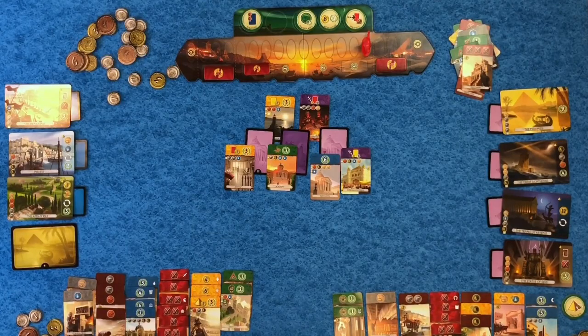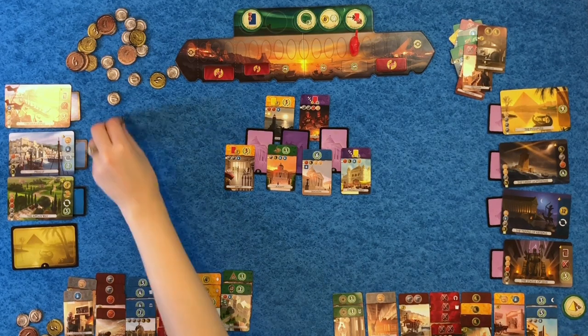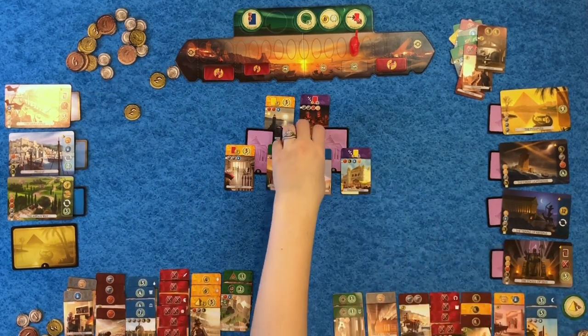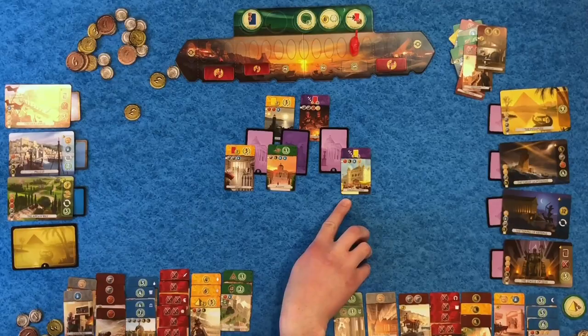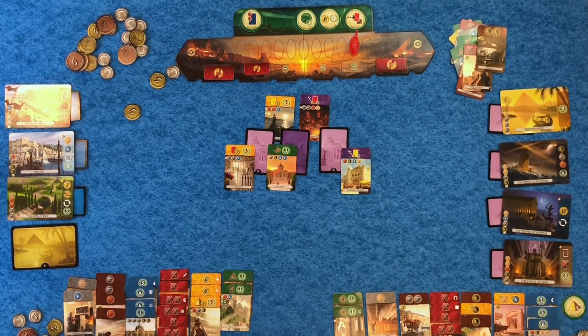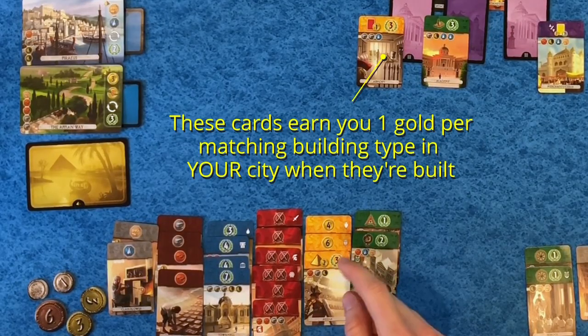Abby built the seventh wonder — I definitely messed up; I should have built the fourth wonder earlier. I kept forgetting about Theology; she got me with that one. Goodbye Sawmill — that's a very good card. I get to progress my military as well, and then go again — Theology is doing work. I'm going to grab Pantheon; I have to pay one gold for a scroll. I'll grab the Merchant's Guild — let me see how much this costs.